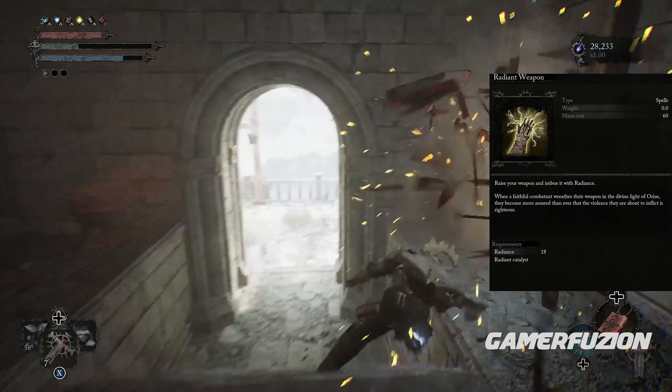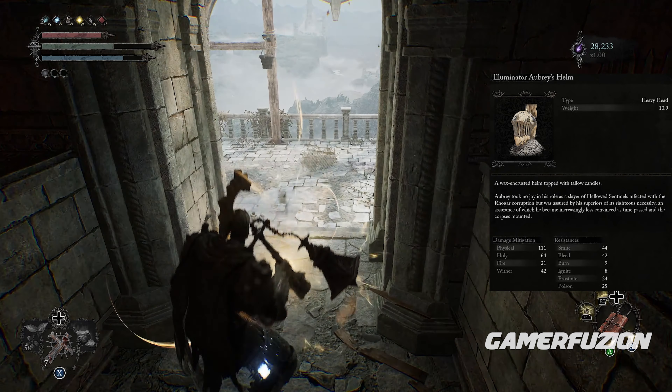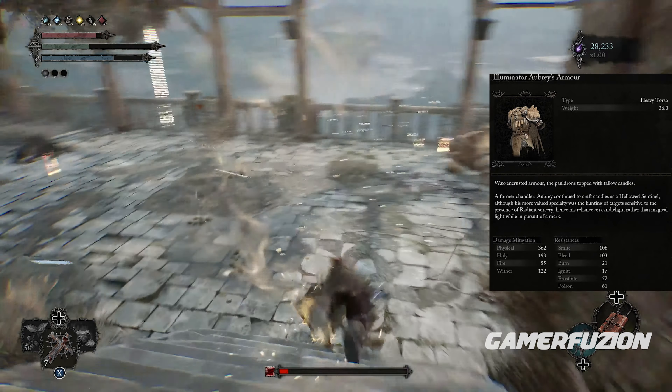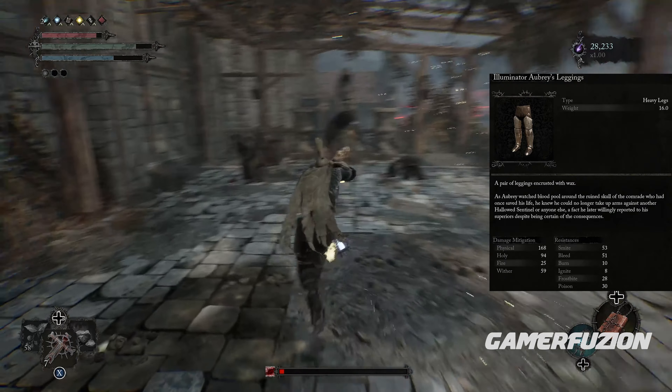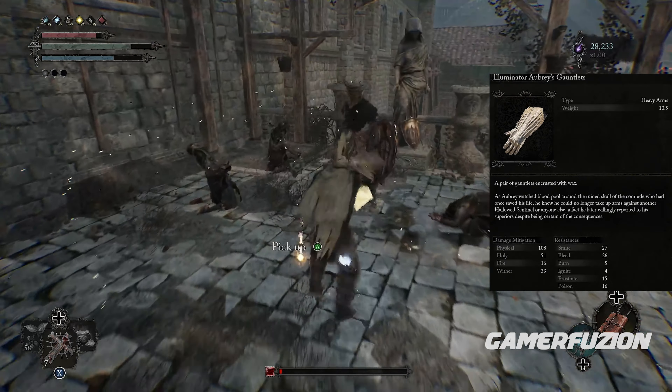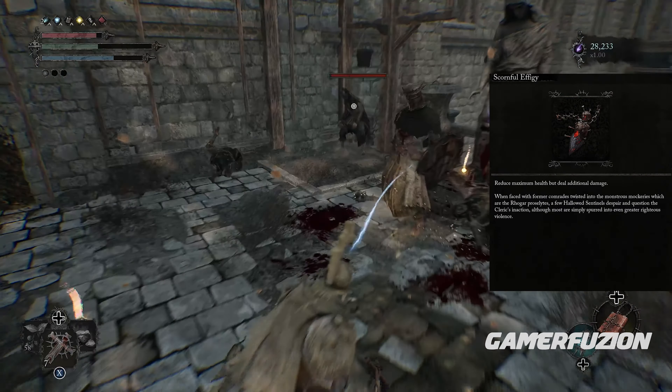Of course we've got to go with the latest and greatest armor, which is going to be the Illuminator set — the helm, armor, gauntlets, and leggings — just to look good and feel like Thor. And this is where the extra sauce comes in.